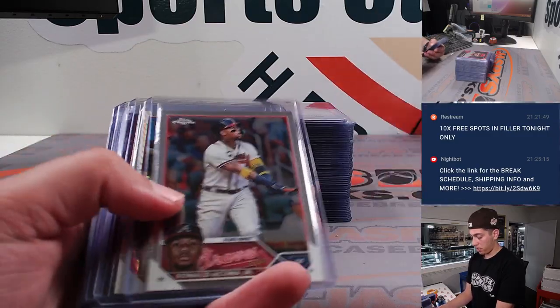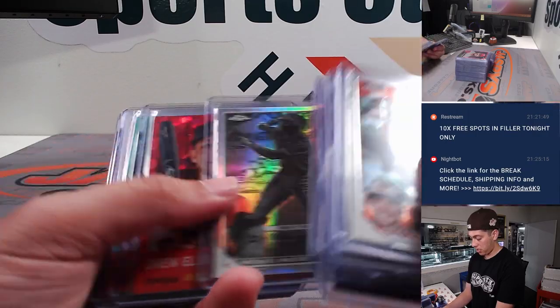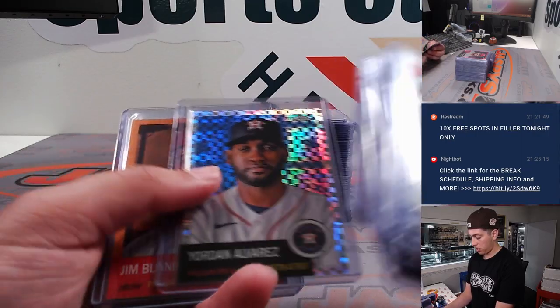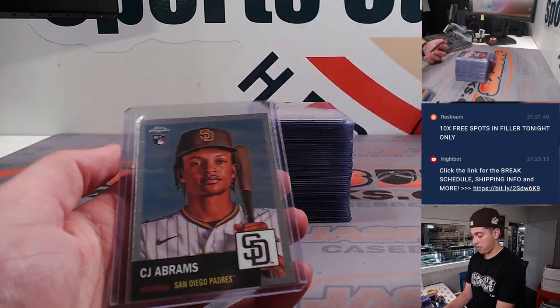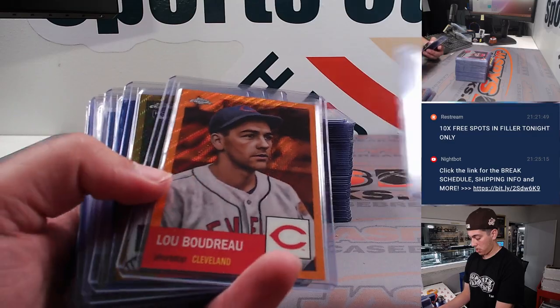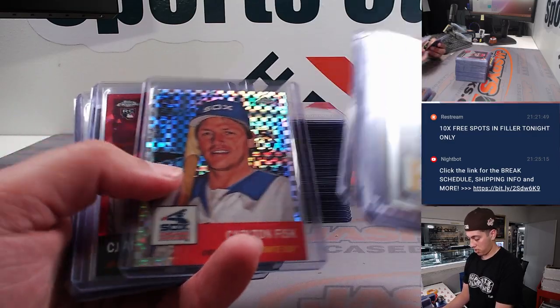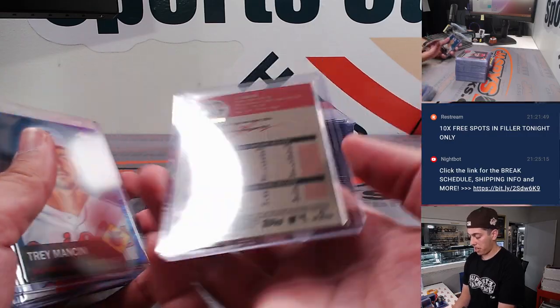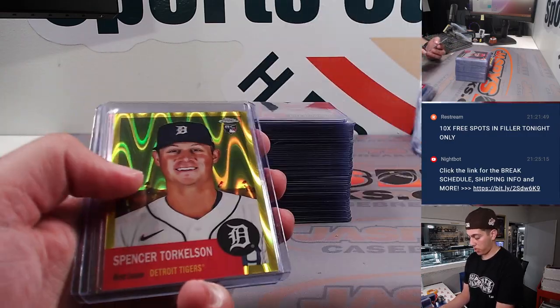Some rookies. Josh Young out of 299. It's all a little mixed together here — Jim Bunning, out of 25. This is CJ Abrams out of 100. Ted Williams.